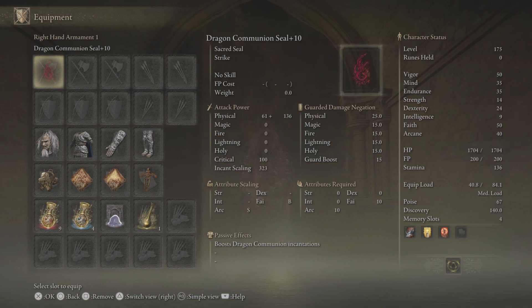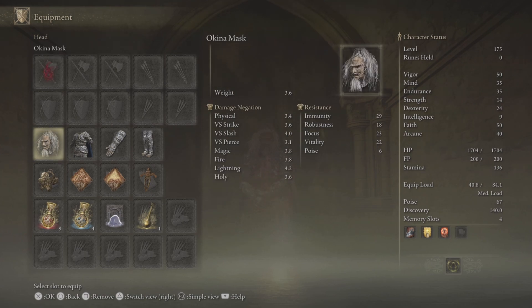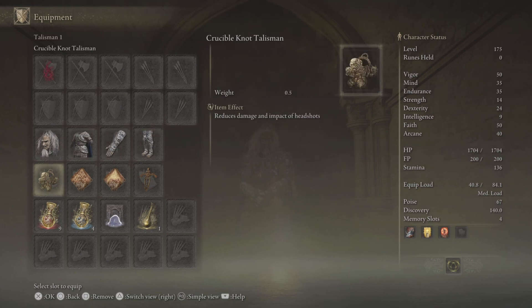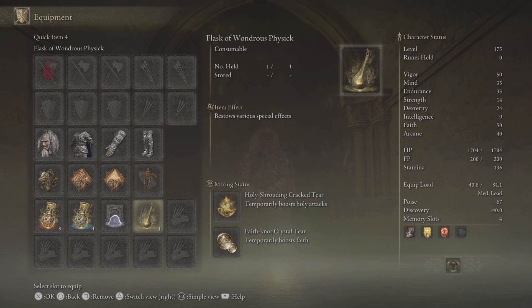If you check the right side of the screen and character status, faith and arcane is where our points are. We also have vigor, mind, and endurance. The Beast Champion armor will give us some poise and damage negation. The Crucible Knot Talisman will reduce some of the damage taken, and the Faithful's Canvas Talisman — they stack together and raise the potency of our incantations.